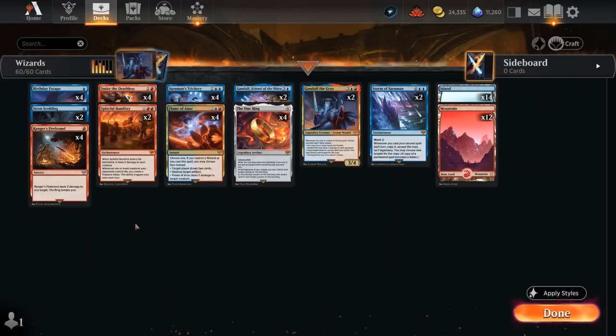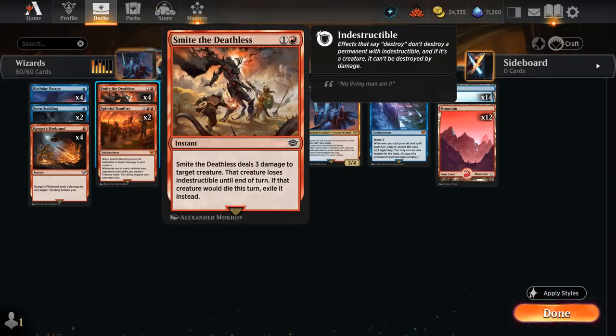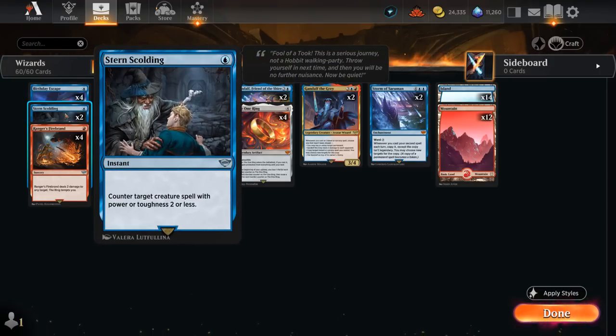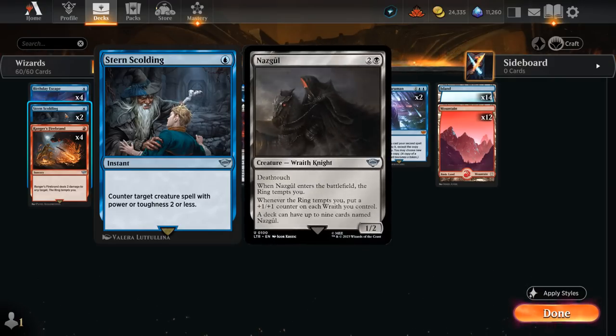We also have Smite the Deathless at two mana, dealing three damage at instant speed and potentially exiling a creature while removing indestructible — perfect for taking out the Witch-King. We've got a few counterspells as well: two copies of Stern Scolding, which is pretty well positioned in this format since it can counter some expensive creatures like the various Nazgul.